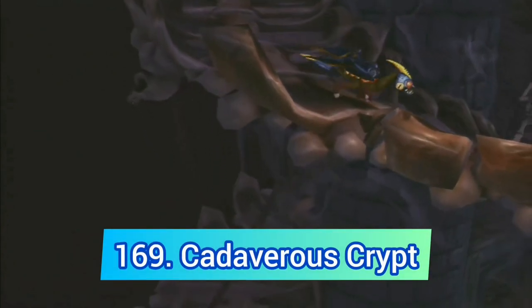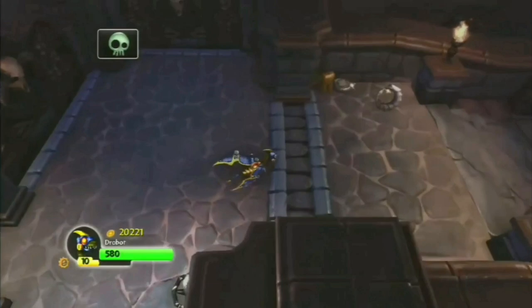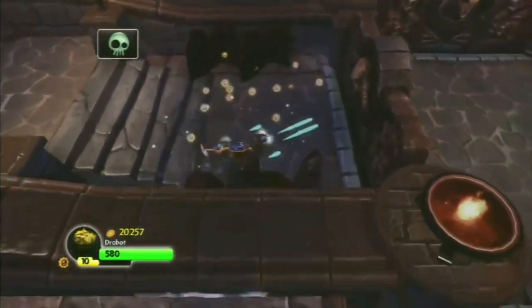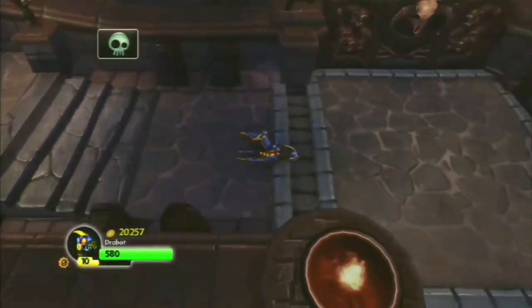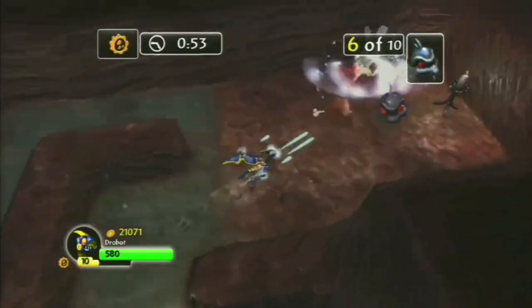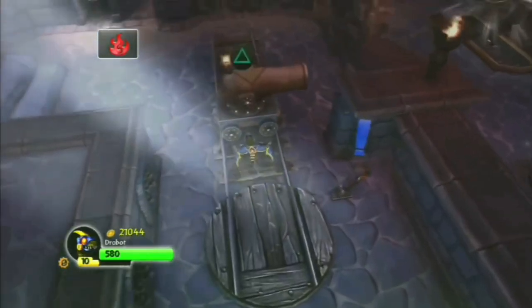Another bad Spyro's Adventure level is Cadaver's Crypt. This one is just kind of boring — the level design is almost identical to Crawling Catacombs but done much worse. Plus it has two bad elemental gates and a lot of canyons for some reason.